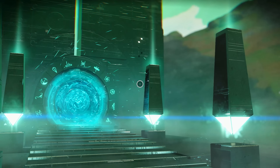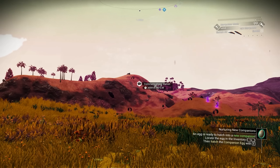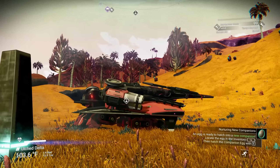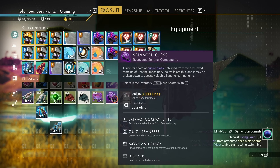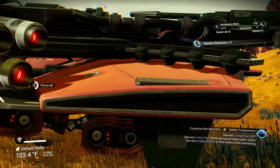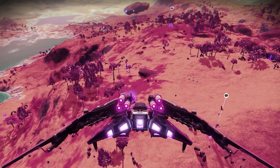We don't have the echo locator thing, so we're going to have to fight some sentinels to get one. We need to make sure we're on the right planet. There are crystals here, and there's a communication station. I don't have the mind piece anyway, so let's pop some sentinels and get what we need. There are also giant flying worms — let's check out this comm station.